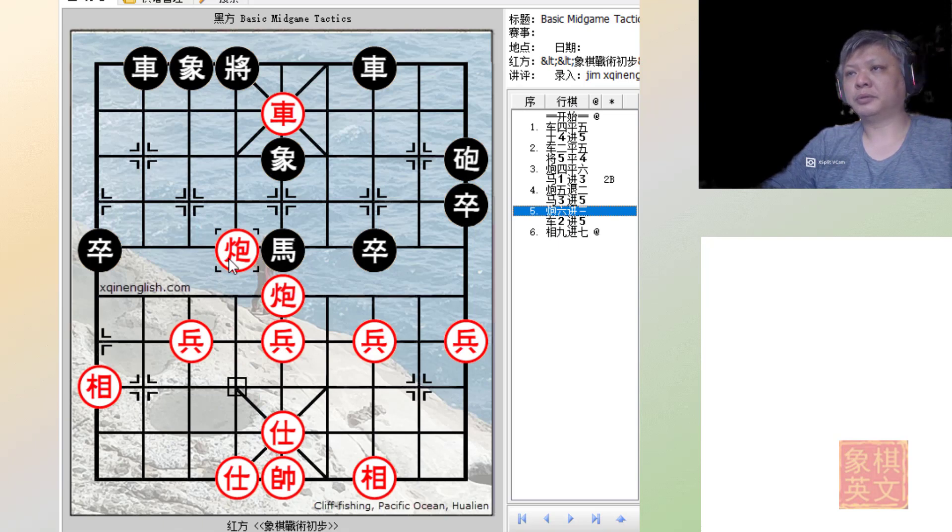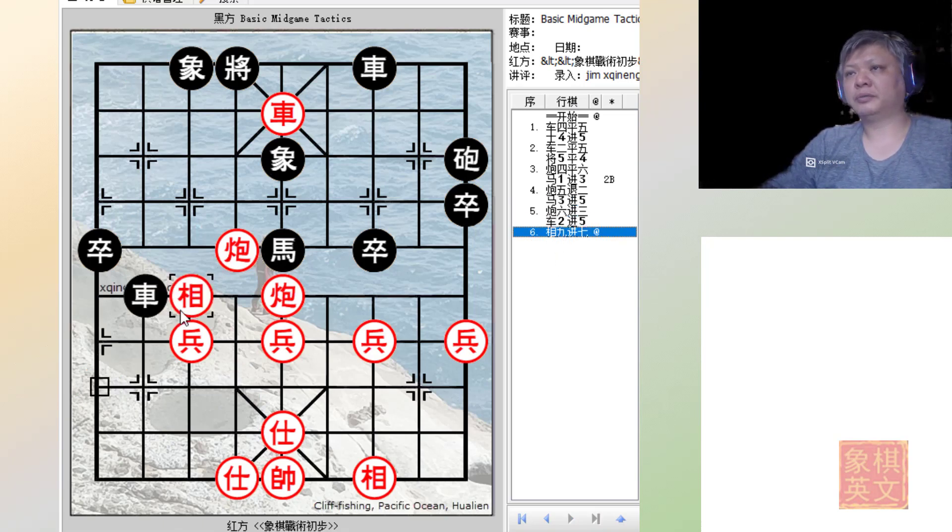Red counters with C6+3, R2+5, and the powerful E9+7 to block the chariot from attacking. At this point nothing can prevent red from delivering checkmate with C5=6.